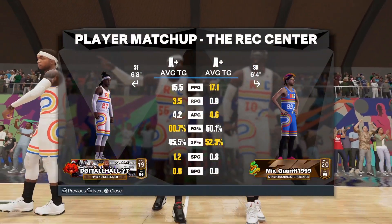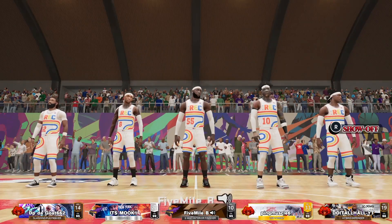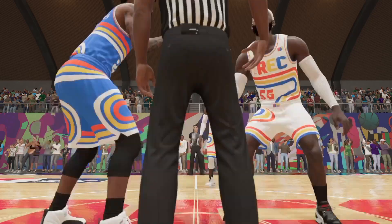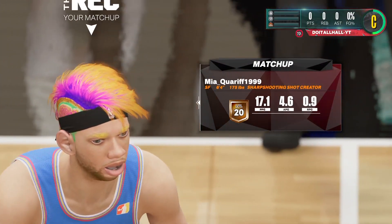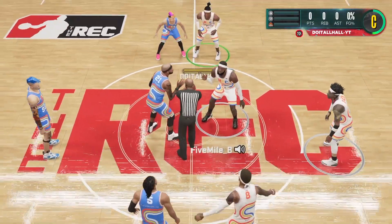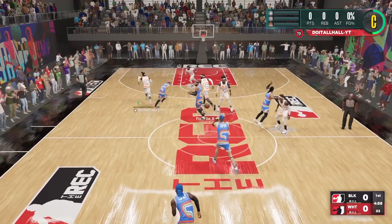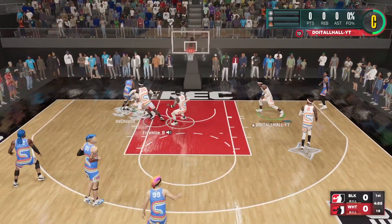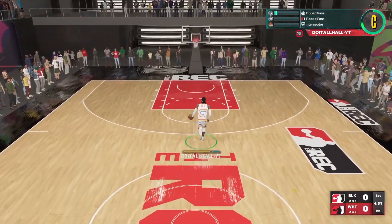This is the dude I'm guarding. He's a 6'4 baby. I'm 6'8, man — I'm a big body. When I saw the dude was 6'4, I was like, I'm about to put him in a blunder. They get the tip, we're on defense, and buddy thought he had one over there in the corner but he didn't. A steal — early in the game.